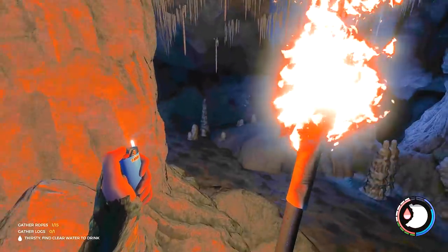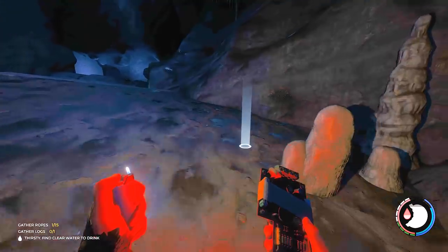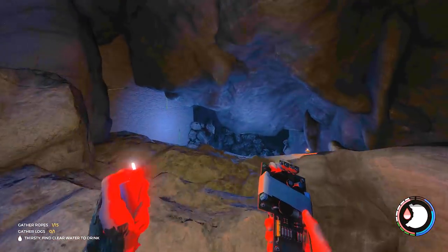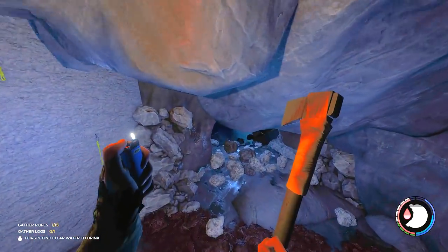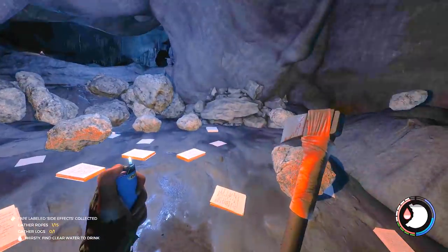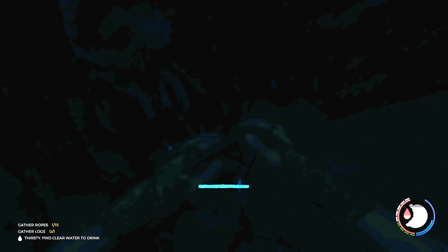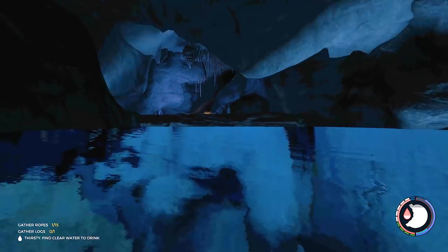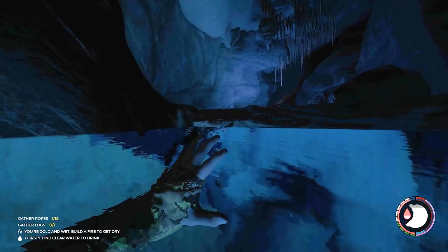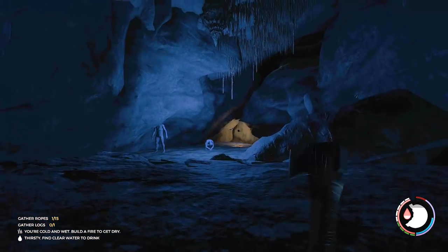You will need a bomb to open up this area — it's just down here. Just throw the bomb, avoid damage, and then you can walk in. Pick up a tape. Now they can't follow you in — if they do, obviously they will die. I'm cold which is going to drain my energy a little bit quicker.